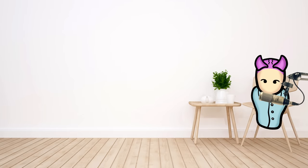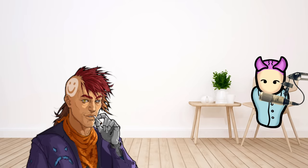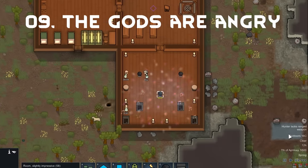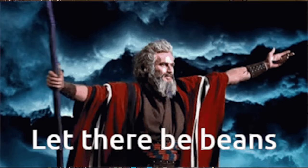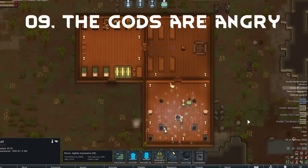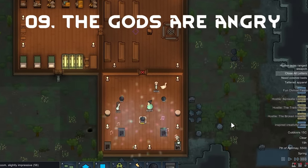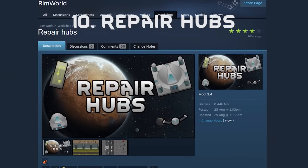Have you ever wanted to play RimWorld where a god can destroy you based on his own whims? Not Randy Random — I mean in the ritual-to-a-divine-being sense. With the Gods Are Angry mod, you now have a huge risk versus reward. If you do good, you get a blessing. But if you do bad, that's when it gets full Old Testament with lightning, fire, and possibly a plague or two. The mod can be tweaked in the mod options if you're worried about certain wrath events being too dangerous — always a nice thing for modders to provide options for tweaking.